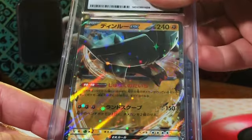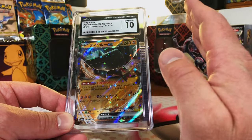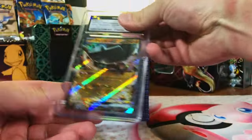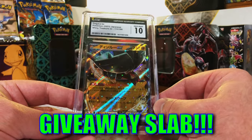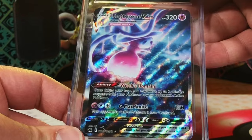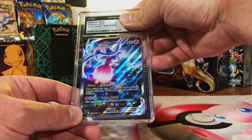Another Ting-Lu - 10, boom! I'm not even gonna overthink it anymore, just gonna guess 10 on all the Japanese cards. And our last Ting-Lu - 10, boom! No surprise there, gotta love it. English card this time - Hatterene V-MAX from Crown Zenith Galarian Gallery. Love this artwork.